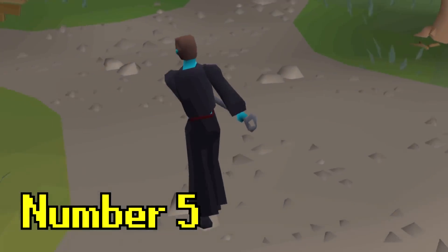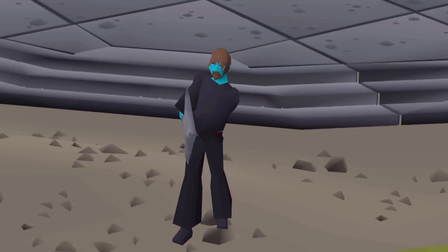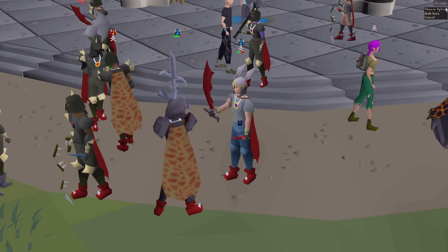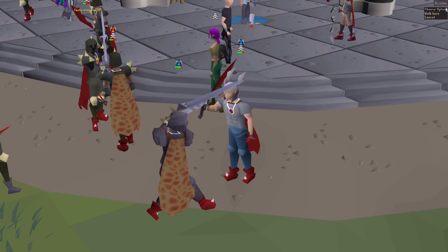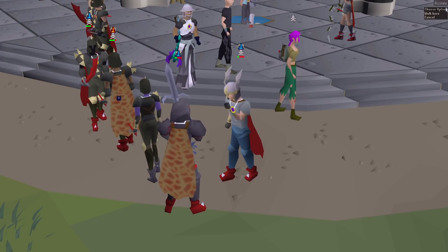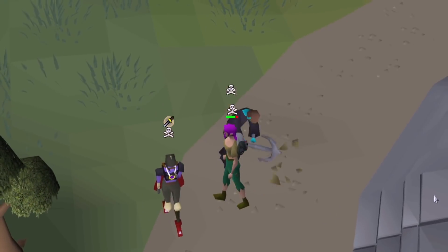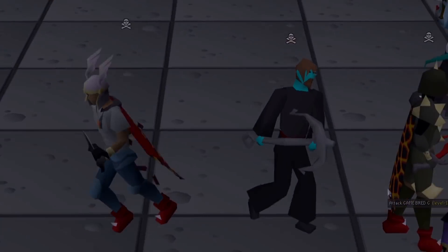Coming in at number 5 is another pirate-related quest item — it's the Barrel Chest Anchor, gained from the completion of the Great Brain Robbery. This item is really only seen in the PKing scene, but we all know that the PKing scene is as dead as the wilderness, so don't think we'll be seeing this weapon anytime soon. There is really no use for this item outside of PKing. I've never seen this item used in PVM, nor have I ever heard anyone mention it as their primary weapon or their special attack weapon.